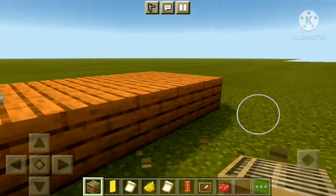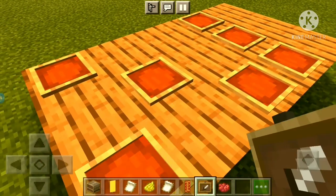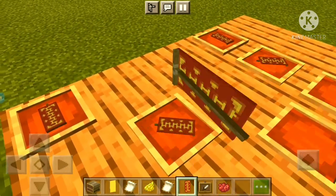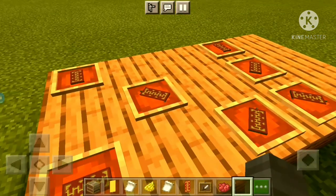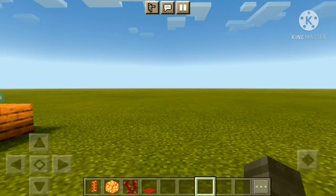Once you get the banner done, we're gonna be placing item frames on the table — just place them randomly — then put your banner or ang pao on the item frame. Simple and nice for Chinese Lunar New Year decorations.